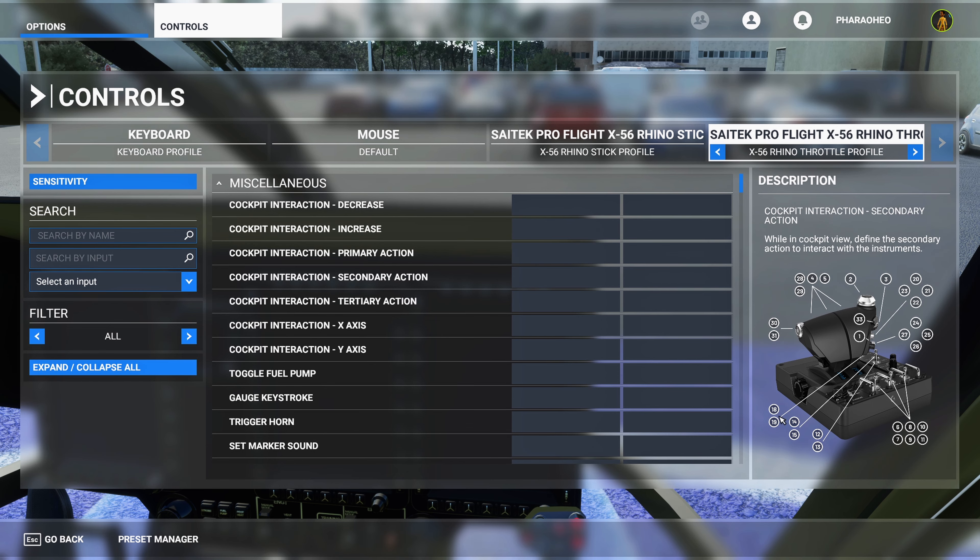If you find yourself needing to change something specifically for the H-135, what I would always recommend — and it's pretty much necessary unless you want to manually switch settings every time — is to go to the Preset Manager.